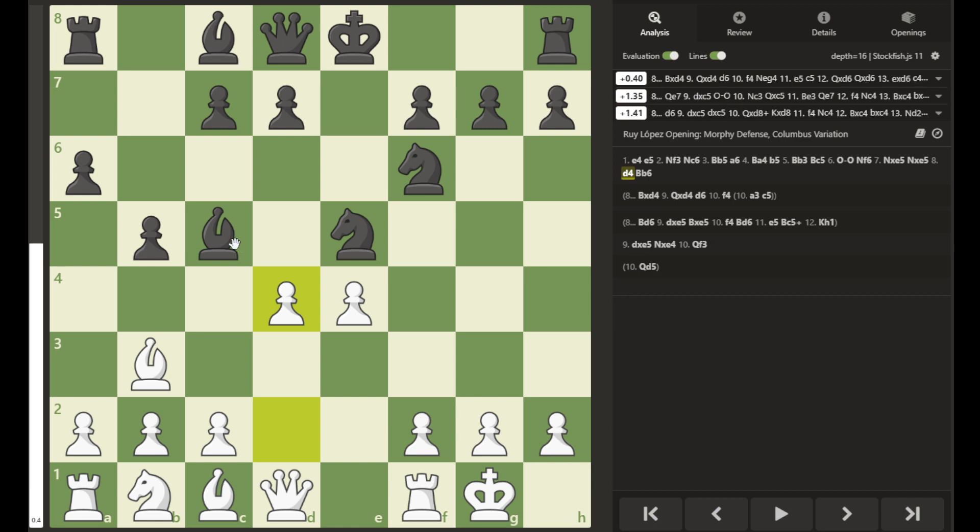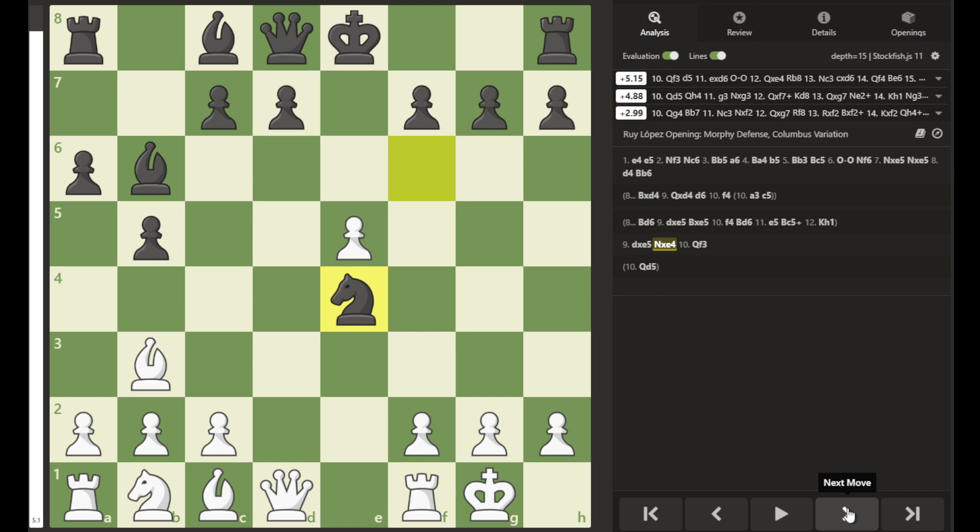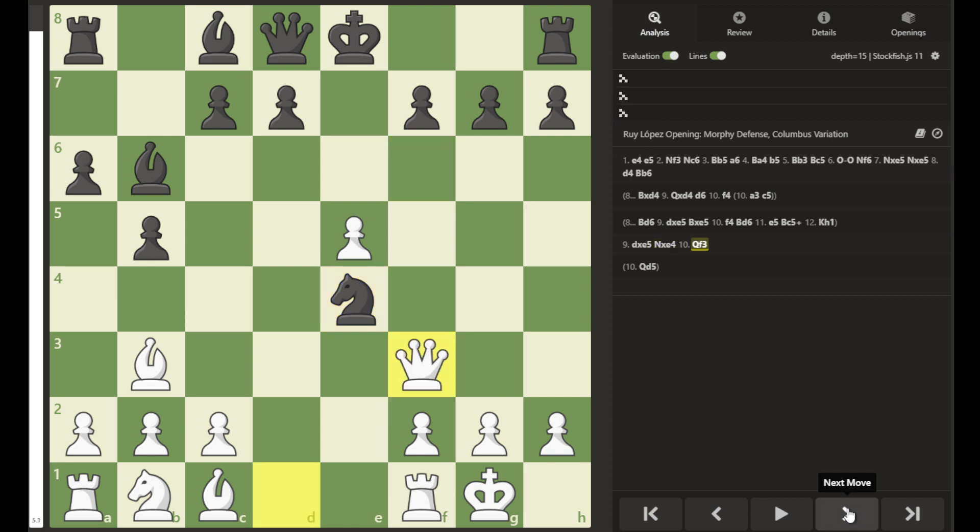It depends on what black does whether or not he falls into a trap. If he tries to save his bishop pair and save the dark-square bishop by retreating to b6, then we have this possible continuation with d takes e5 — white recaptures — and if the game continues with knight takes e4.